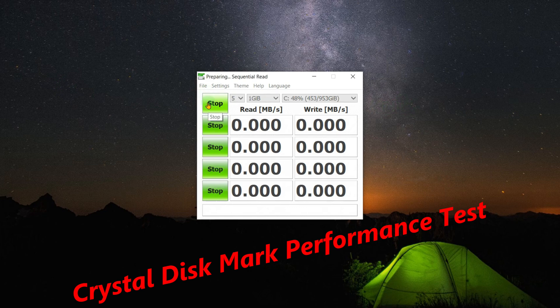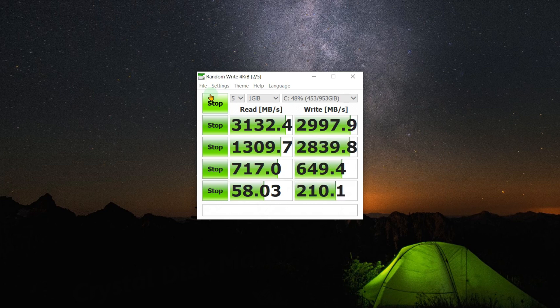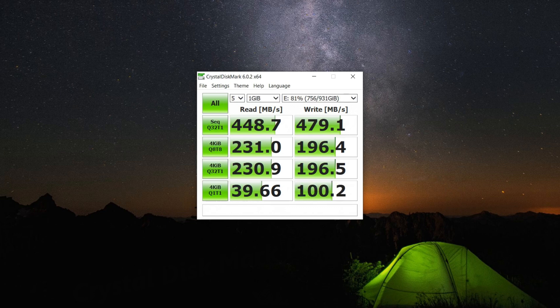Let's try CrystalDiskMark on drive C and drive E for performance testing, starting with drive C. That's pretty good — this is a fast M.2, but I believe the M.2 in my other computer will do better. Let me check drive E as well. That's about what I expected from an external solid-state drive.